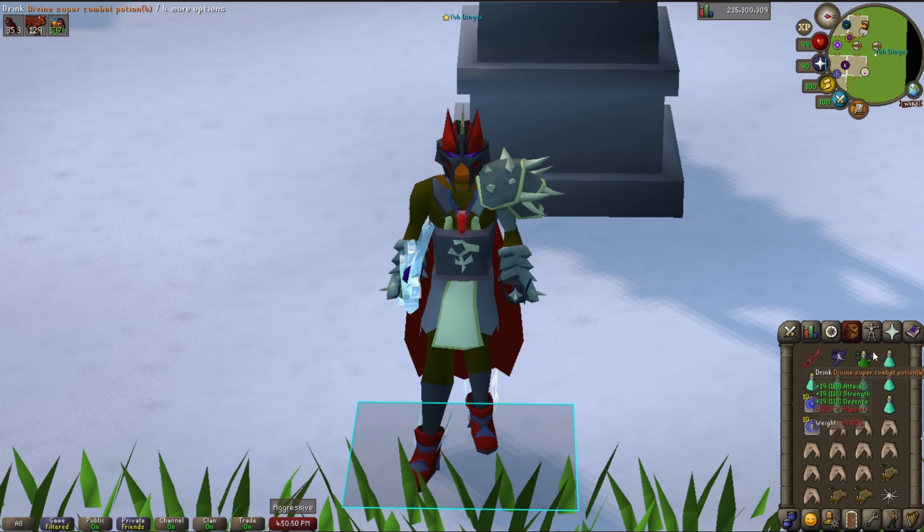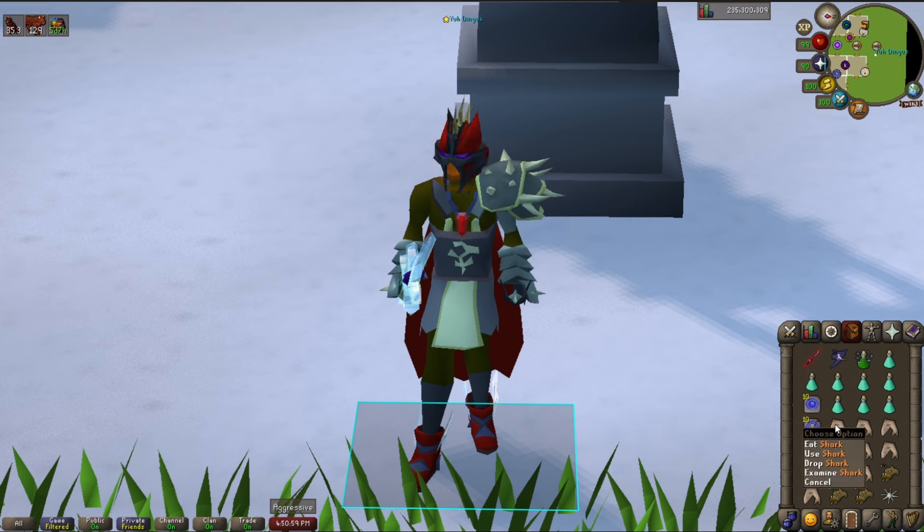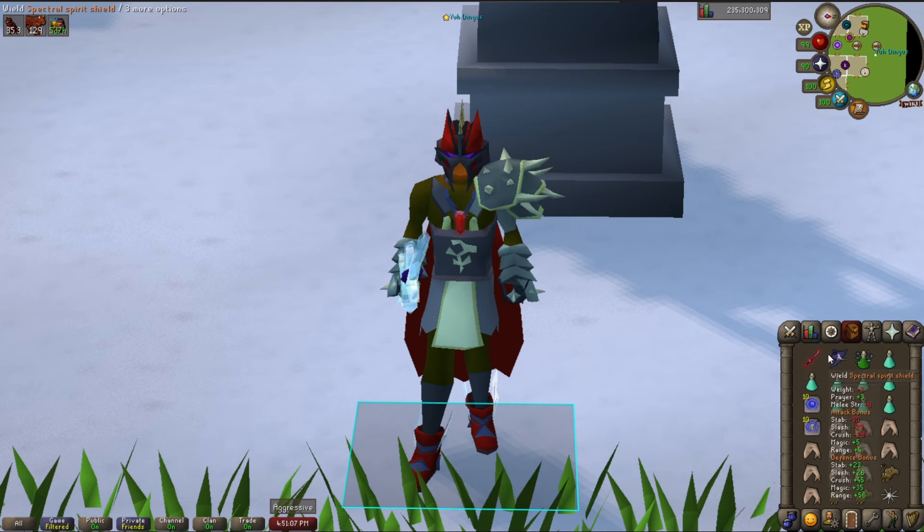For the inventory, I go with about 8 to 9 Prayer Pots, a Teleport to House, a Taverly Teleport, food, and importantly I bring the Void Waker and a Spectral. If you don't have the money for the Spectral, I would recommend buying a Saradomin Godsword and replacing the Void Waker with the SGS — that way you can heal yourself with that spec, since it heals both Prayer and HP.